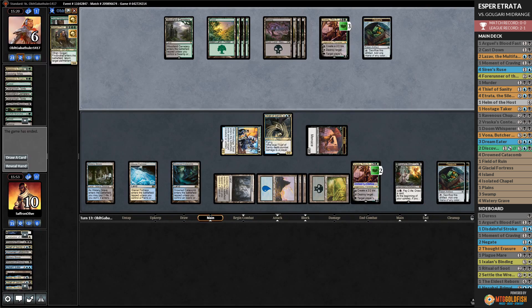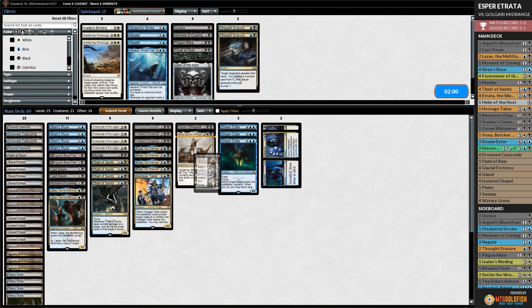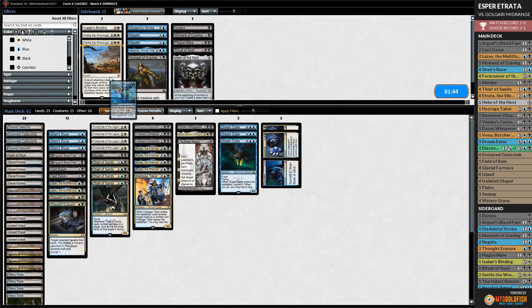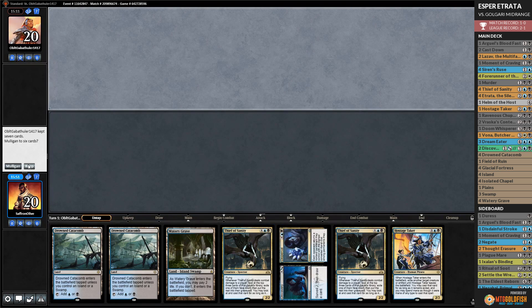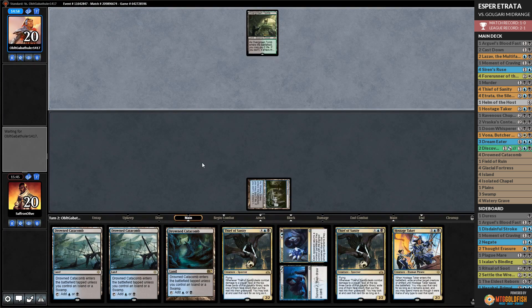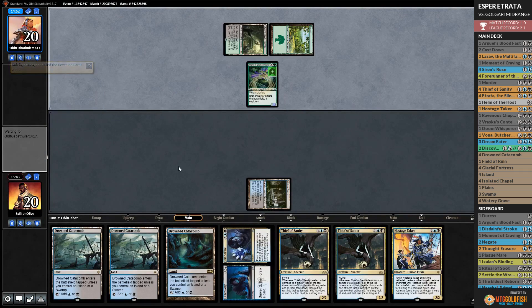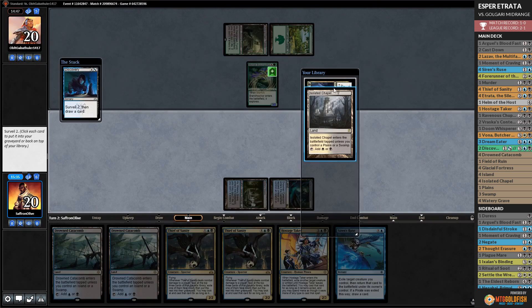We attack our opponent's Vraska, opponent blocks. Play Thief of Sanity, Blood Fast. We might have finally ground out - we get the GGs. On game two sideboarding: add another Blood Fast, Eldest Reborn, Thought Erasers; remove Helm of the Host, Moment of Craving, a Siren's Ruse, and maybe one Forerunner. Opponent has Forest and Branch Walker.